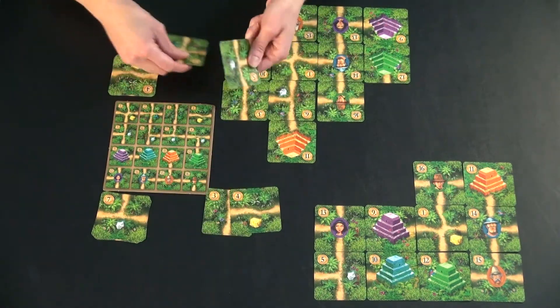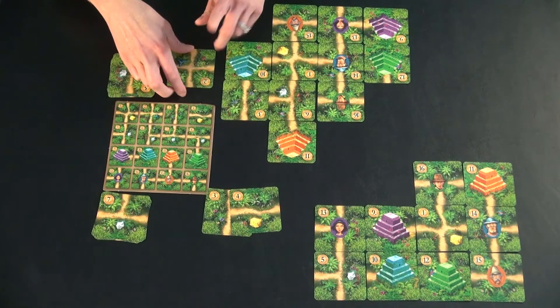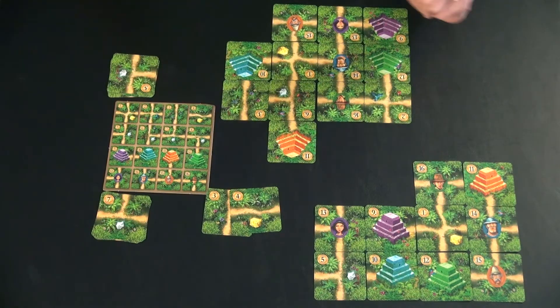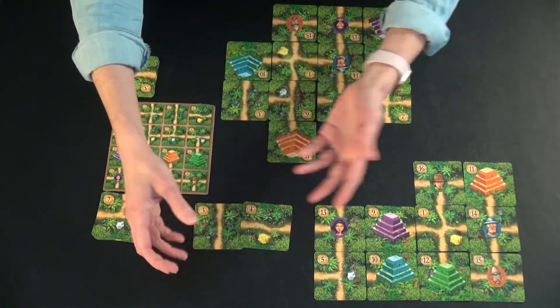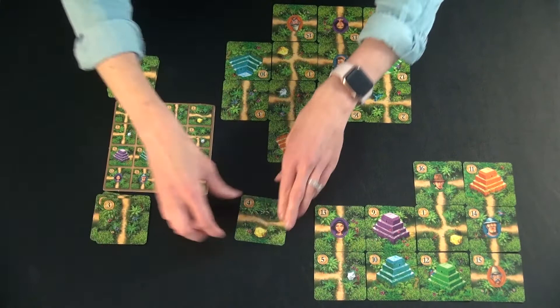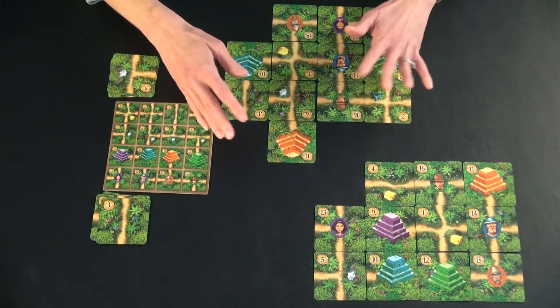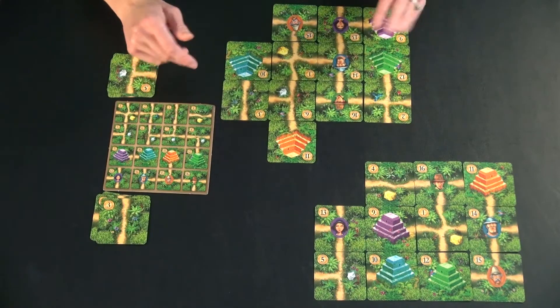So this player is going to choose to discard the five, even though the two is a lower number, because it means he gets to complete this path. And this player, it doesn't matter, so they're just going to discard this one. Game is over — it's just eight rounds and then it's over — and you get to tally up your points.